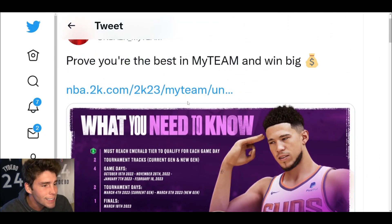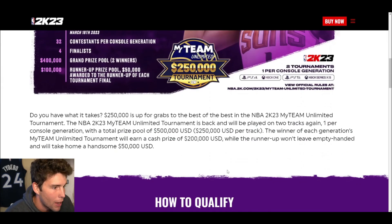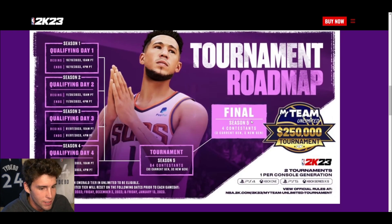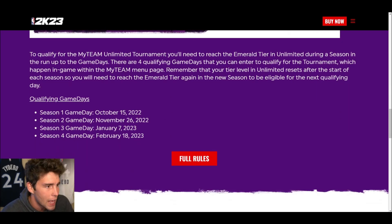Let's click the link and break down exactly what we see. It says: do you have what it takes? $250,000 is up for grabs for the best of the best in MyTeam. There are two tracks — one per console generation — with $5,000 total for one track. Second place gets $50,000 in the overall prize structure.